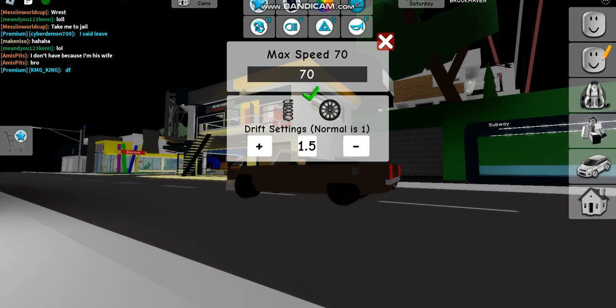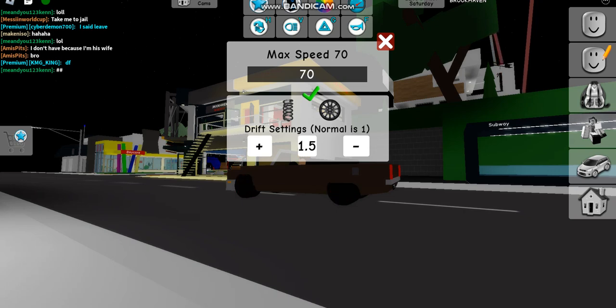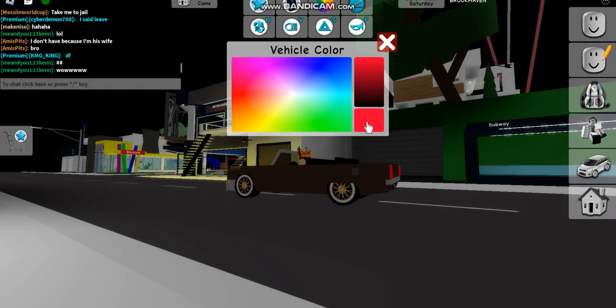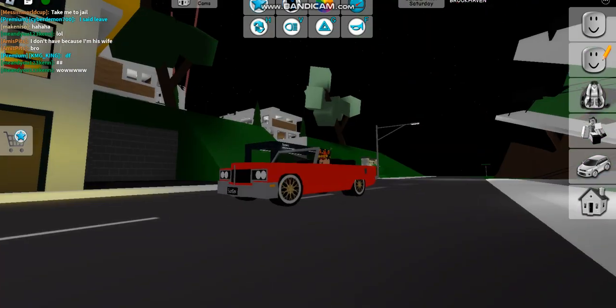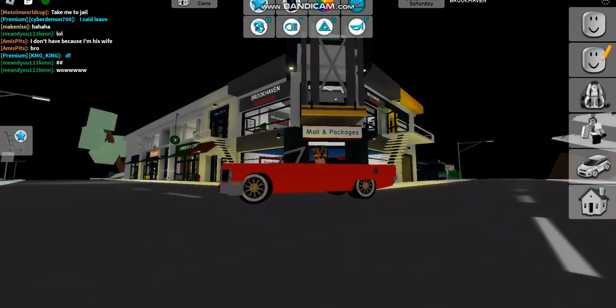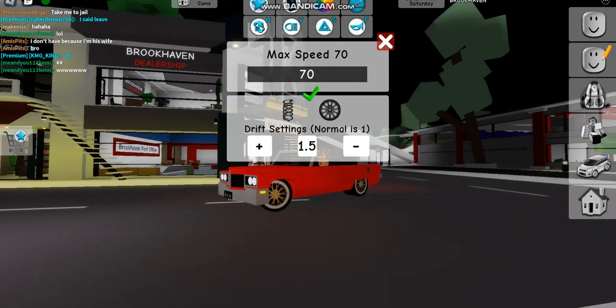You keep changing your wheels until you get this specific wheel type. Then go here and make your vehicle exactly red, click on it, and boom — you've got the Christine car.